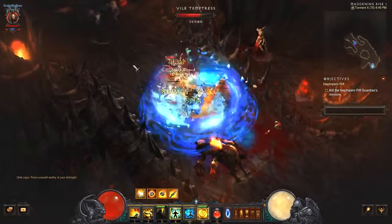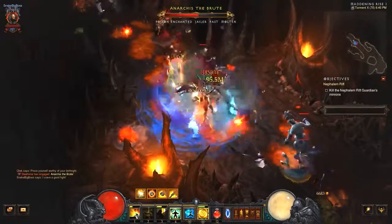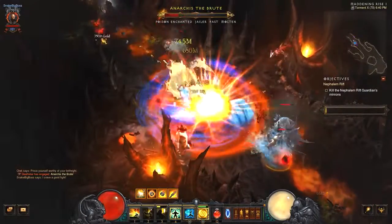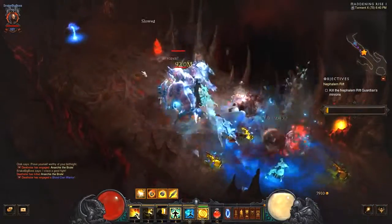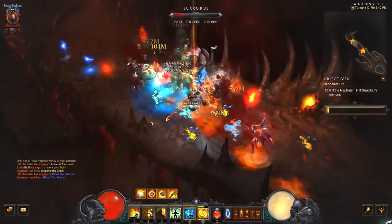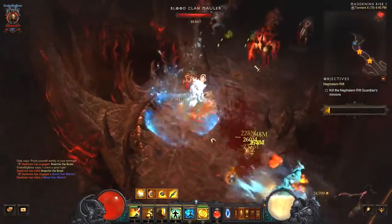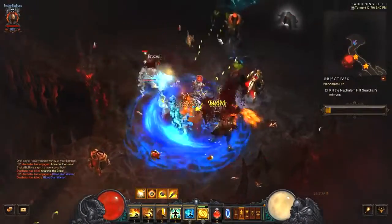If you wonder why my damage numbers have M and B letters in them, it's because M stands for million and B for billion damage. It's a small quality of life change added to Diablo. You can turn this on by going into Options, Gameplay, and on the bottom right side there is a checkbox which you can check to turn this option on.